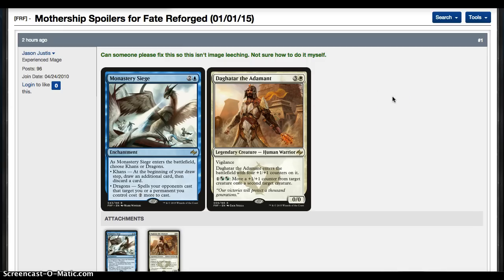Monastery Siege: 2 and a blue for an enchantment. As it enters the battlefield, choose Khans or Dragons. Khans: during your draw step, draw an additional card then discard a card. Dragons: spells your opponents cast that target a permanent you control cost 2 more to cast. So it's pretty much effectively a Frost Titan ability combined with a looting ability.